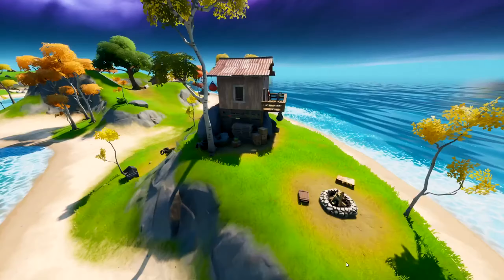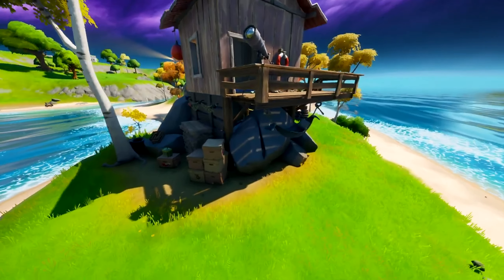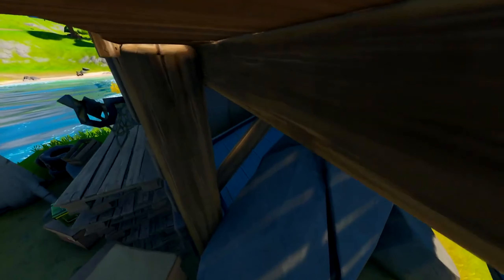The next fake bunker is located underneath a little beach house on a small island — you can see the lighthouse in the background. This one was very difficult to find; it only came about by luck because looking at the house you wouldn't suspect that a bunker is lurking underneath it behind the rocks. Like the other one, there isn't anything underneath this at the moment, so it is the second fake bunker.